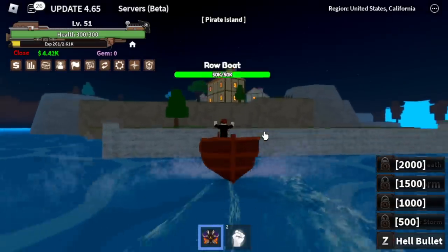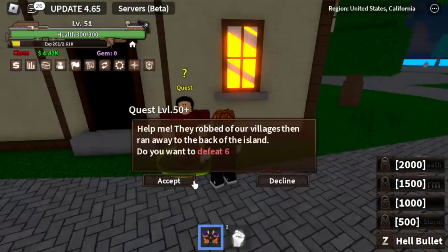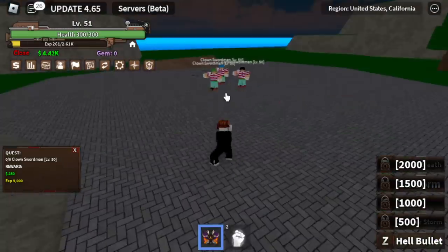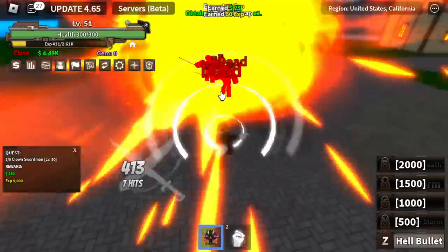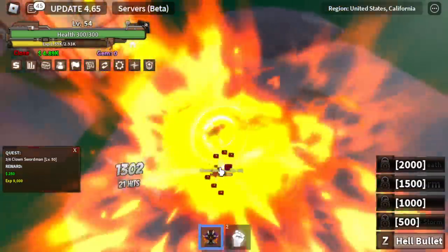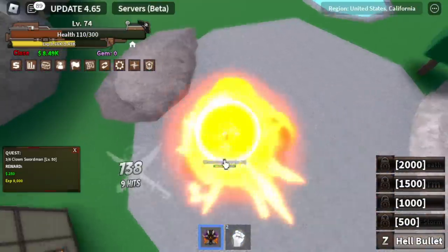At level 50, moving on to Pirate Island. In the Pirate Island, you'll start defeating the Pirates. Two hits with the Z-Skill. At first, grinding Dragonfruit is not that fast because you only have one skill and this skill can't one-hit your enemies.